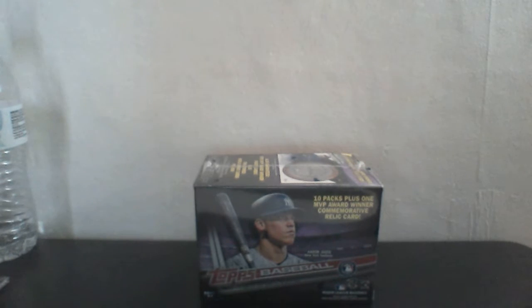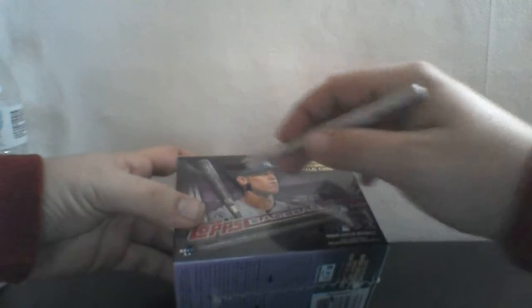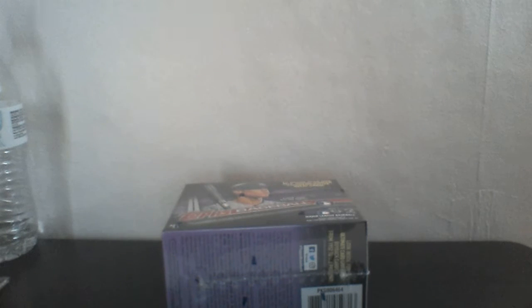Welcome to Andrew Sports Trading Cards break number two. Today we're breaking a box of Topps Baseball 2017 Update Series, which just recently came out. Hoping to get an Aaron Judge, Andrew Benintendi, or Cody Bellinger — those would be great. Participants today: Dan for the Mets, Jeff for the Yankees, Matt for the Red Sox, Hank for the Cubs, Haley for the Oilers, and Gray for the Astros. Good luck everybody!